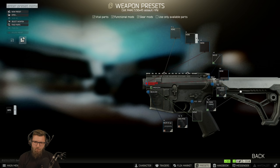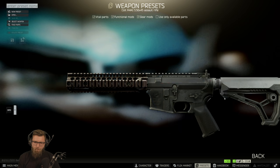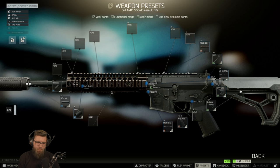AR-15 pistol grip. Badger bolt. Riz rail. Longer tube. Gas tube. KAC suppressor.